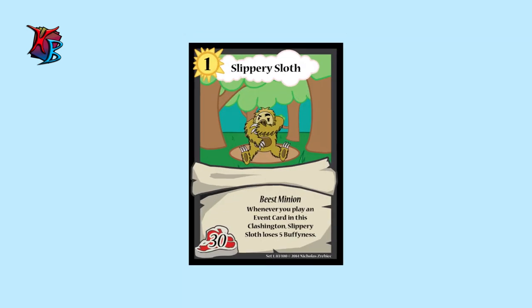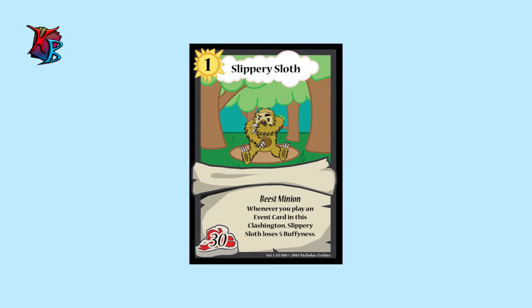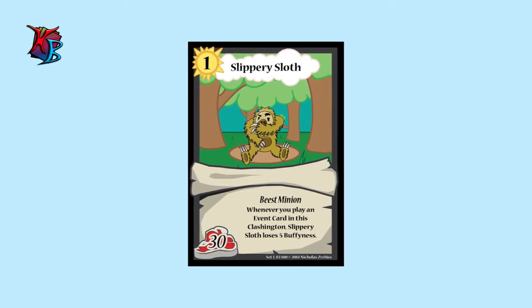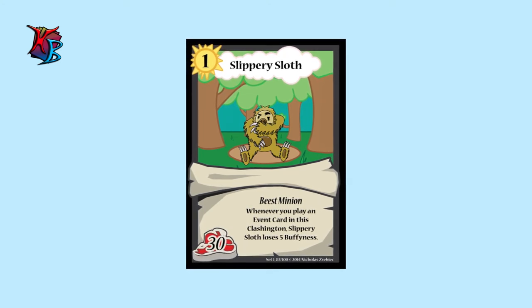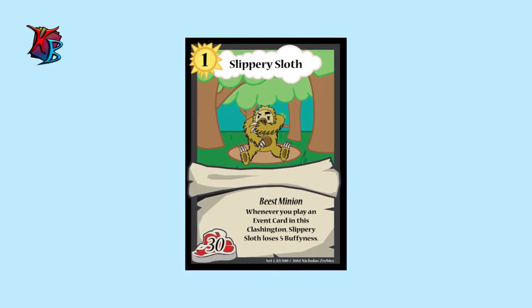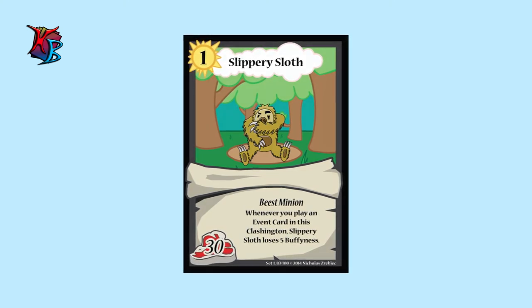At number six, we have Slippery Sloth. Thirty buffiness at level one is something that seems quite absurd — that is, if you're able to keep it that way. Whenever Slippery Sloth's controller plays an event card in this Clashington, Slippery Sloth loses five buffiness. As such, it is better to hold this card prior to a Clash, or once you are finished using events in a particular Clashington.